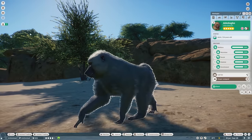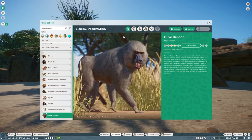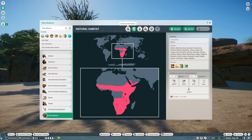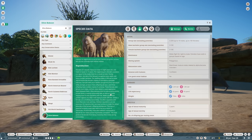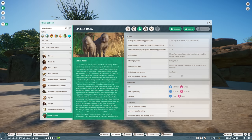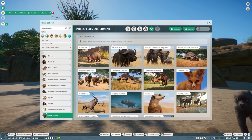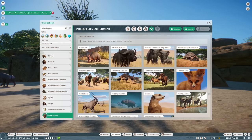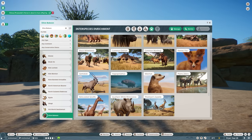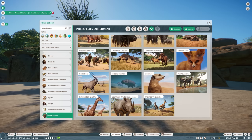They also have interspecies enrichment, so if you want to pop into the Zoopedia and check that out, they could be alongside a lot of different animals — super cool to see. I really like that all the Zoopedia information is updated. It adds such a different layer to new species too. They get pretty crazy troops, and there are a whole bunch of fun facts, so you could make all these big habitats with these guys. We're like in a whole Africa streak right now.